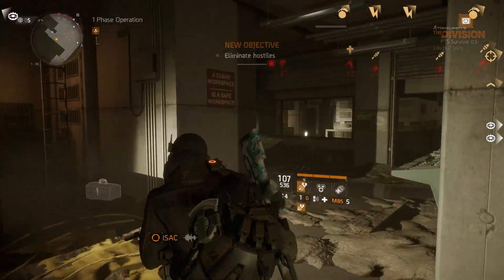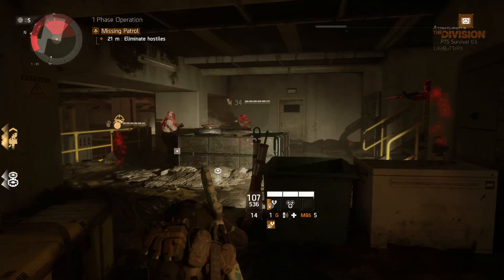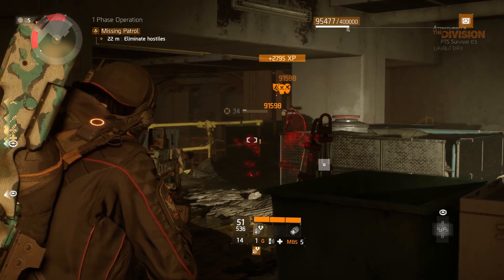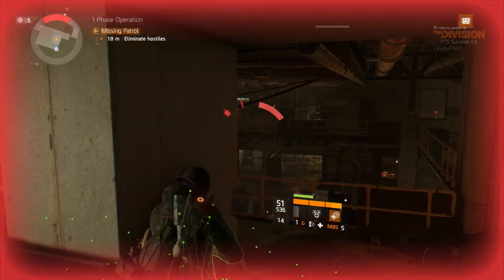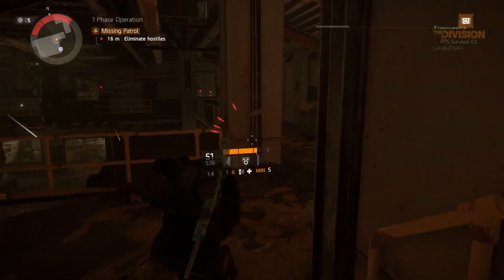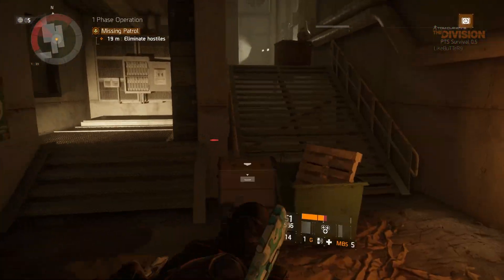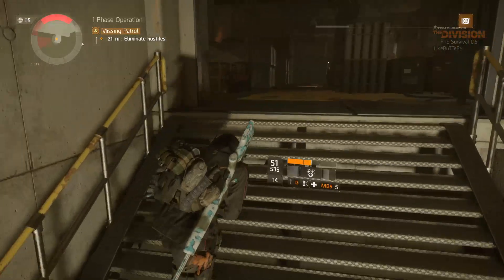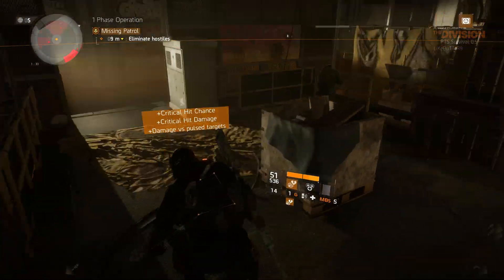I think the next weapon we're going to cover is the Model 700, a bolt-action sniper rifle that has to be one of my favorite snipers in the game. It sounds absolutely godlike. The audio team did a fantastic job on all the new weapons. The M700 also has a unique talent called Elevated, where you do I think 10% more damage if you're 1.2 meters above your enemy.